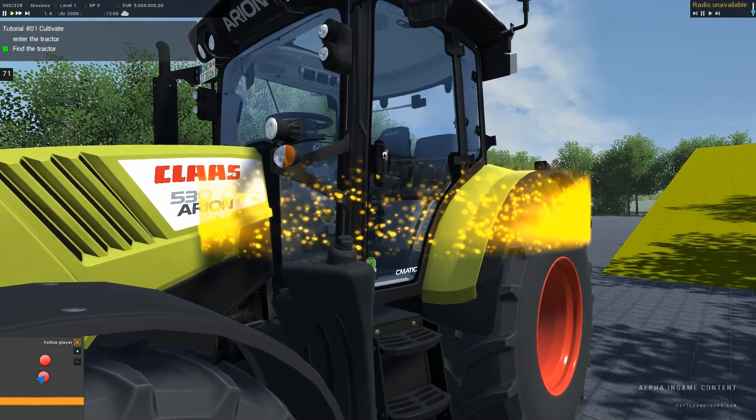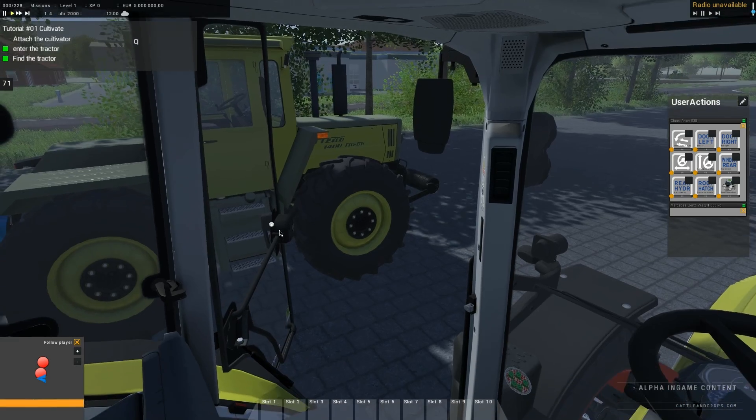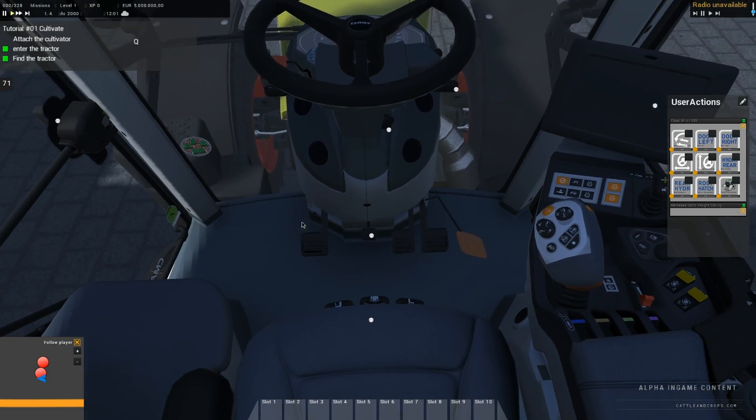Excellent. Now open the door and take a seat. Start the engine and drive in front of the cultivator. We'll be right back.